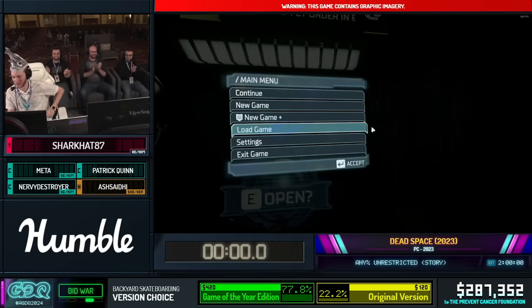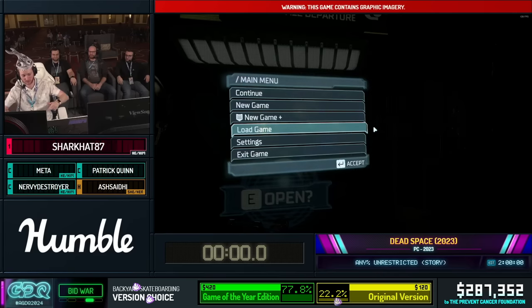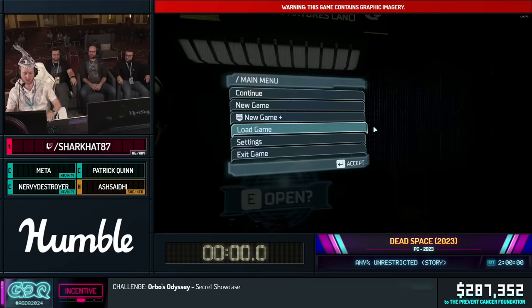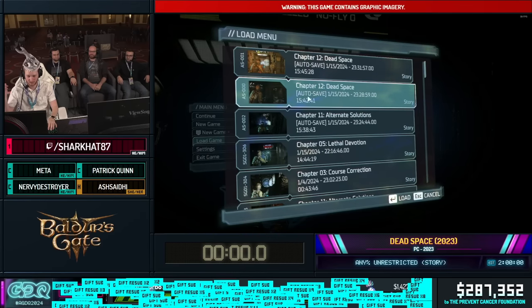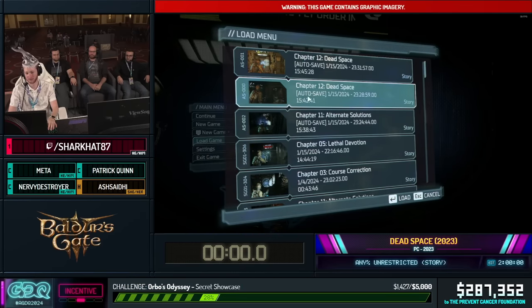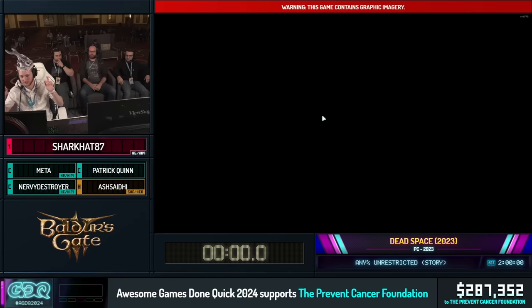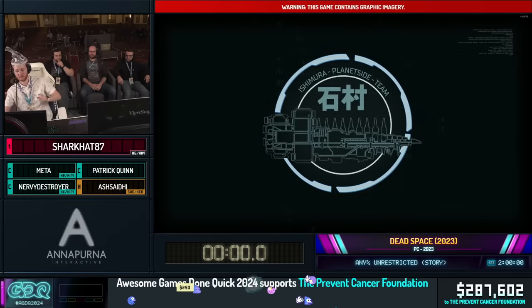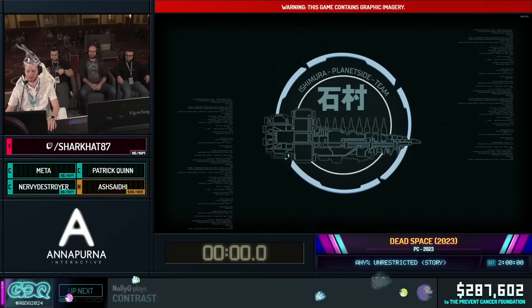Hello everybody. I'm SharkHat87, and we're going to be playing some Dead Space 2023, so we're just going to go ahead and jump right into the run. Time is going to begin when we gain control of our character, so I'm going to load this autosave, and time is going to begin in about three, two, one, go.